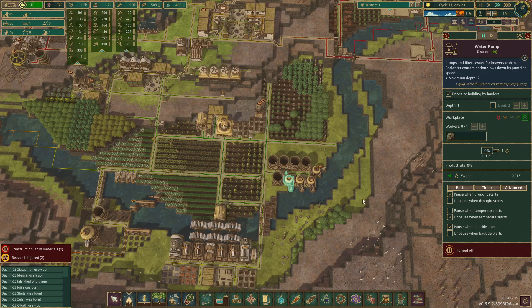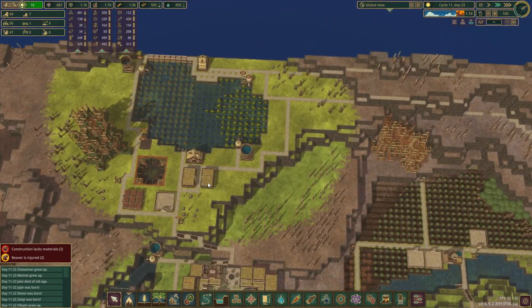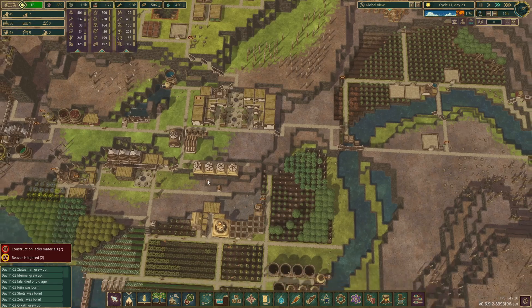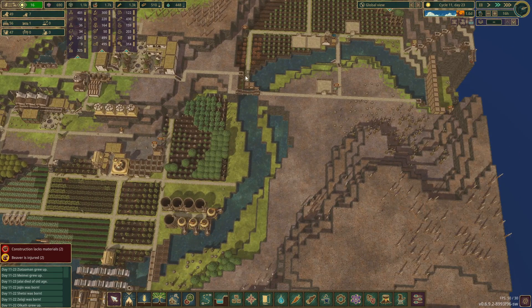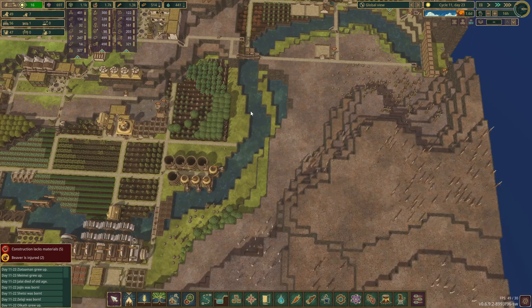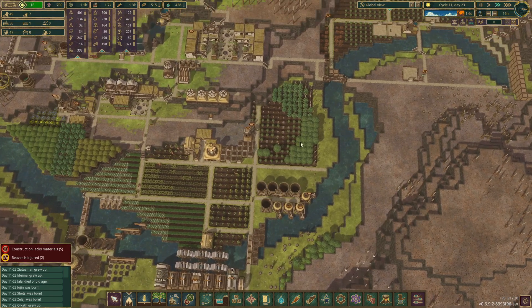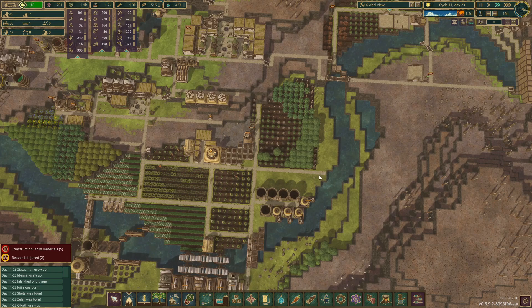We still have 1.7 days and about 450 water, so we're not bad. We still have to wait for the water to fill up here, and that takes like half a day or so now that we've got this closed, before we actually get water down in here. We're also going to need probably another farmhouse over here to help cover this area.